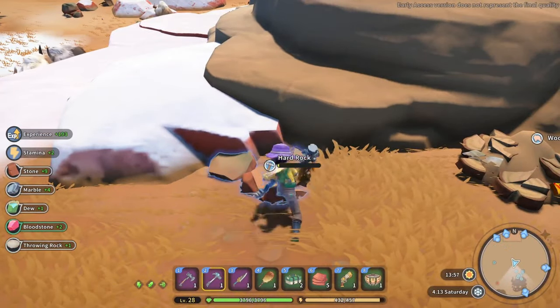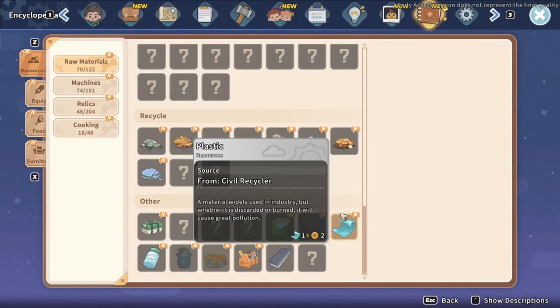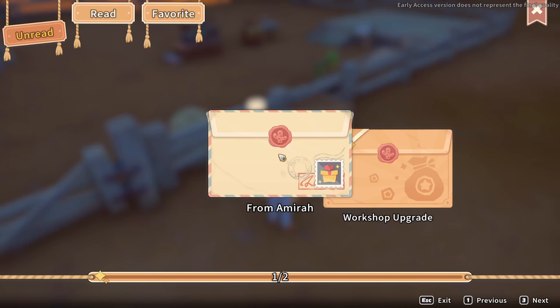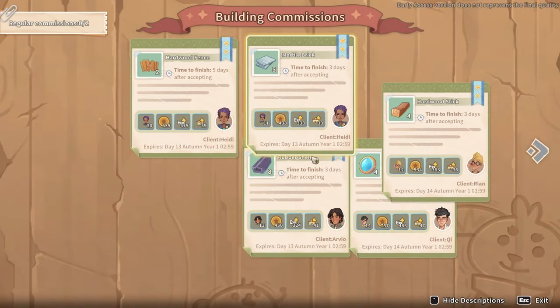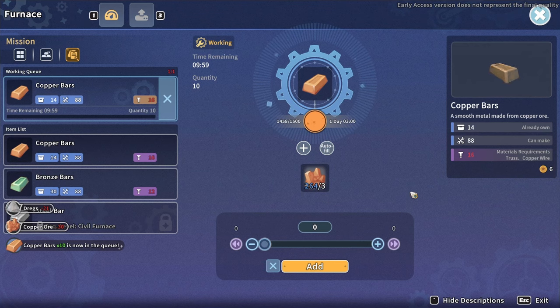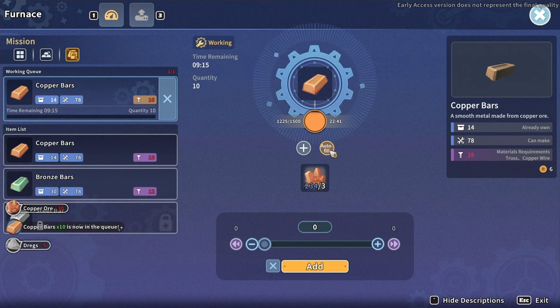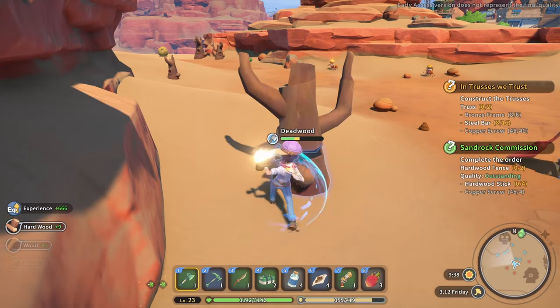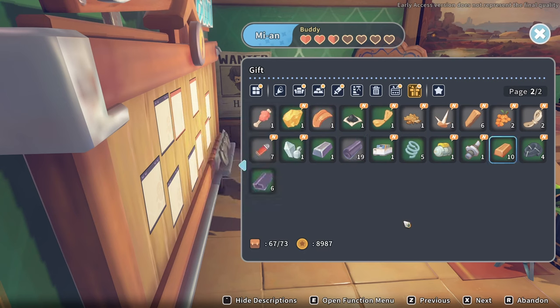Time is by far the most valuable resource in My Time at Sandrock — it runs out way too quickly every day, kind of like in real life. I want to spend a few minutes on how I optimize my day. The goal is limiting time moving from place to place and waiting for resources to finish, and increasing time being productive. First thing I do is check the mail — you might get a new recipe or a present. Then, later in the game, I do my farming. After that, I head to the commission board to see if there are any commissions I can take, then head back to the workshop and get my machines processing for the day. There's a bonus when you complete a commission the same day you got it, so I head out to collect the raw resources I need, and if I already have everything, I gather more of the resource used to create the commission to build up stock.